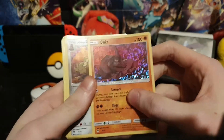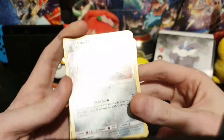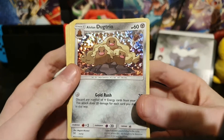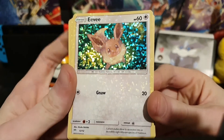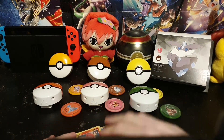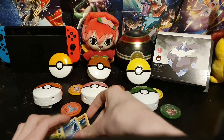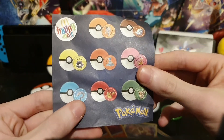I'm missing card number 10, so I'm missing three cards from the set overall. Card number 12 out of 12 is Eevee. From this set, the Pokeball I don't have is the Onyx one, which is the blue Pokeball.